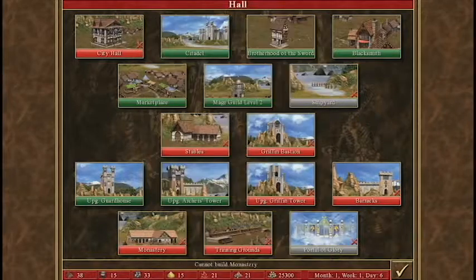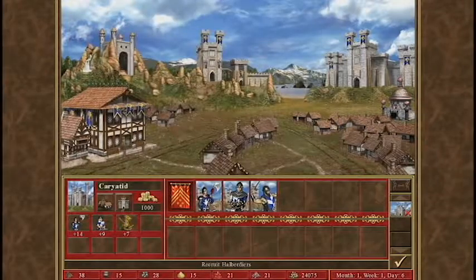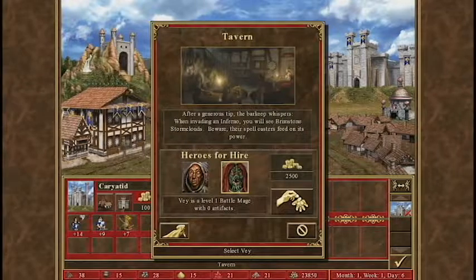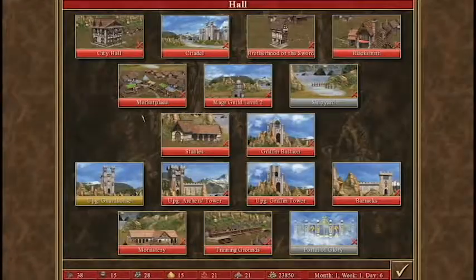Oh, I can't build this here. These let me purchase upgraded versions of these guys. Let's get three of those. It's these guys — haha. I could get another hero. Battlemage. How do I recruit monks? I need a monastery, which is all the way down here. These are the blacksmith and the barracks. Okay, so one thing at a time — don't need a hero just yet.